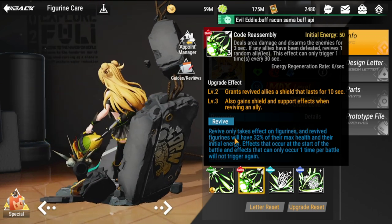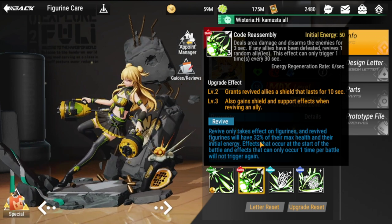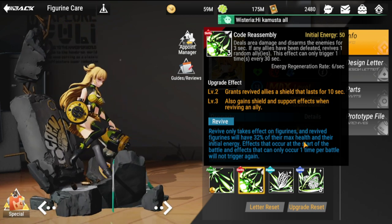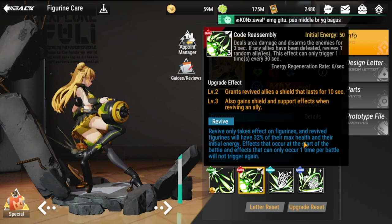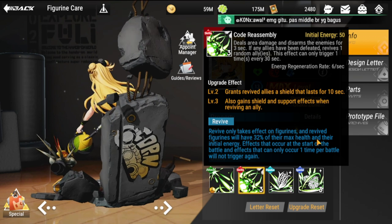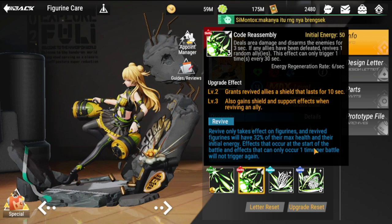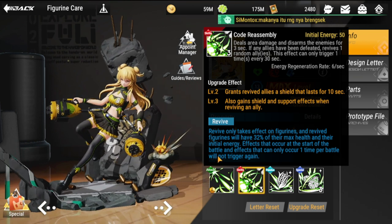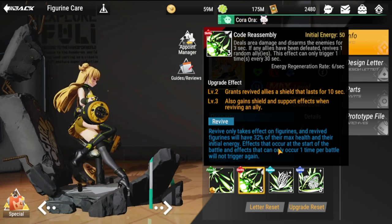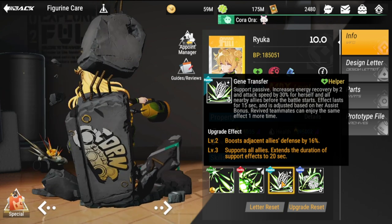Revive only takes effect on figurines. Revived figurines will have 32% of their max health. Revive does not apply to summons or minions. Also note: initial energy effects that occurred at the start of battle, and effects that can only occur once per battle, will not trigger again after a revive.